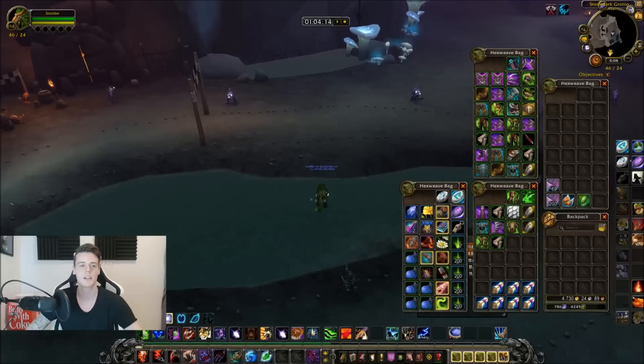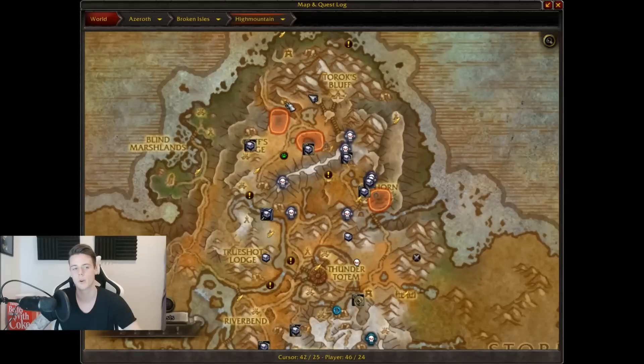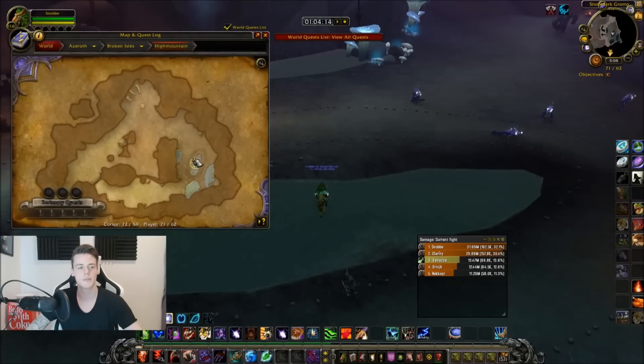This whole farm takes place in High Mountain inside a cave — we're killing murlocs. You go all the way up north in High Mountain and enter through this cave. I'll leave coordinates in the description below. Walk into the cave until you reach this point right here.